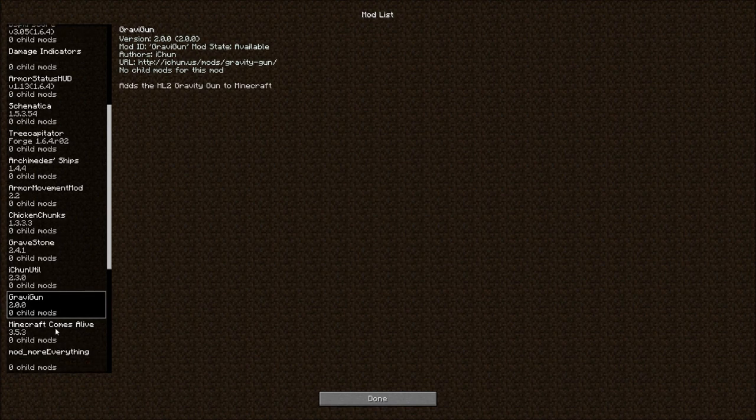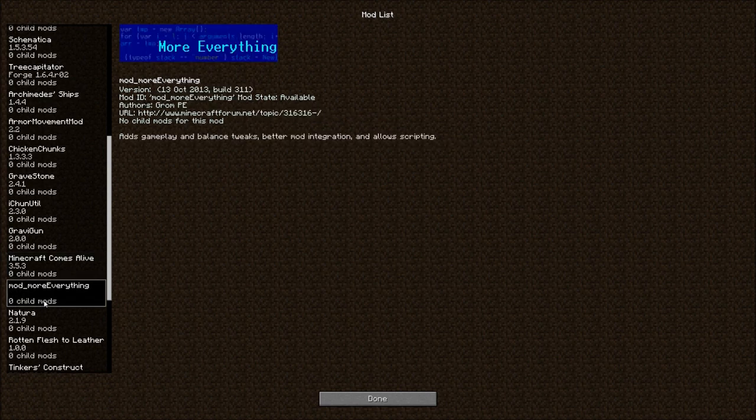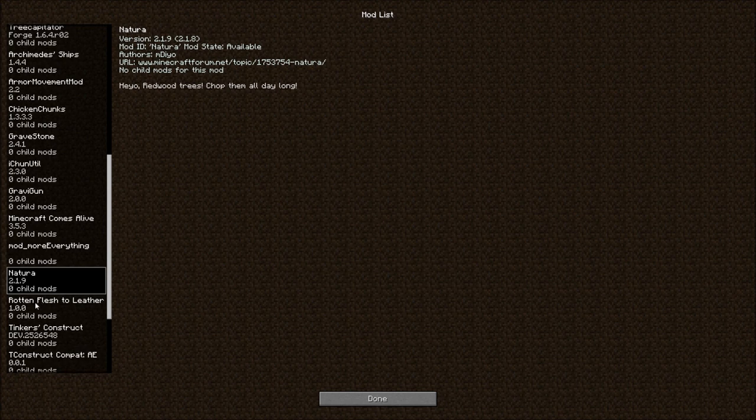Minecraft Comes Alive, which is always good. I really don't want to mess with just villager certificates anymore — I'd rather just have that human element. More Everything — it's supposed to help; I don't know if it does, but we'll find out. Natura basically makes everything prettier, more bright, changes colors into different stuff, adds a couple more foods, and does change how wheat operates. Rotten Flesh to Leather mod — who doesn't have a stack of rotten flesh they need to get rid of? Turn it into leather — there you go.